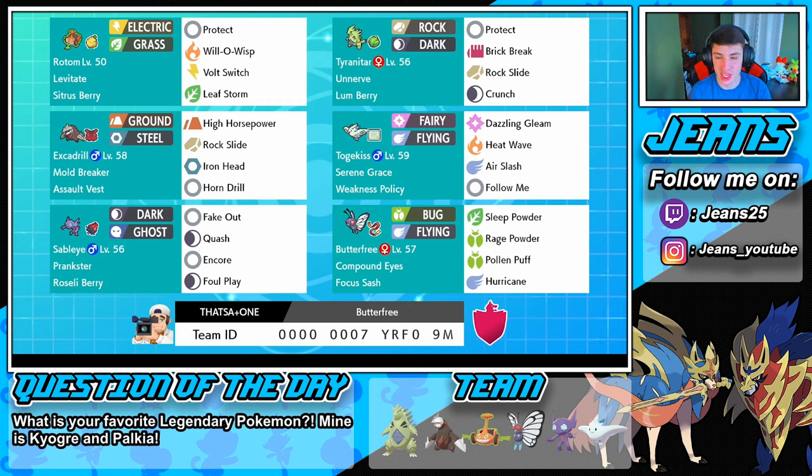Tyranitar is rocking Protect, Rock Break to break through Reflect and Light Screens, Rock Slide, and Crunch. Then we got this all-around beast Togekiss with that Weakness Policy — you don't want to set that off. We'll run that with the Dazzling Glam theme: Heat Wave, Air Slash to actually get those flinches, and Follow Me in case we want to distract some Pokemon.